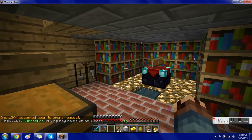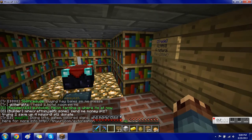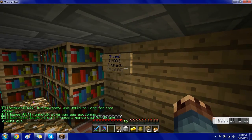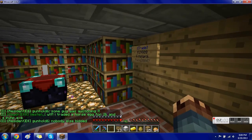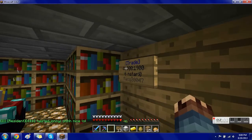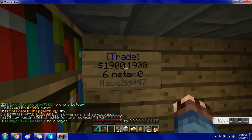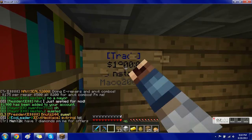Let him get in here — you might not be able to see his character because of server lag, but watch the numbers change when he clicks the sign. There you go — it pulled the six nether stars out of the sign and gave them to him, and he gave me $1,900. To collect that $1,900, just right-click the sign. '$1,900 has been added to your account.' Then you're free to break the sign.